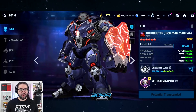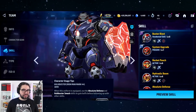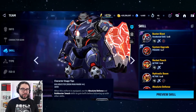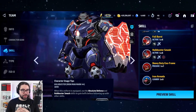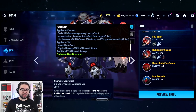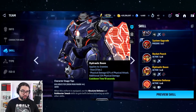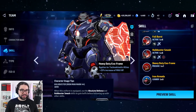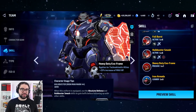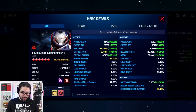Up next we have Hulkbuster. I think Hulkbuster and Rescue are experiments, and I think they're successful experiments, though they missed the mark slightly. These uniforms combine strong core reworks to the character's own function with auxiliary benefits in the form of really strong passives that create a team-up strategy and thematic synergy, which is really cool.